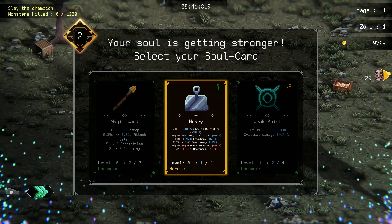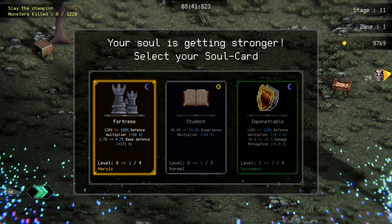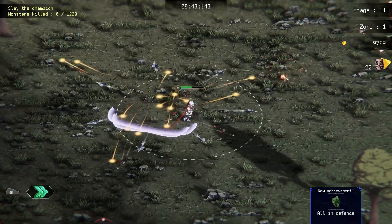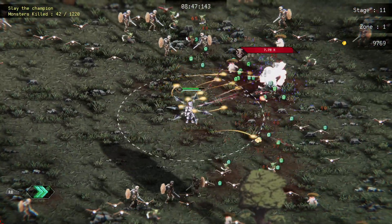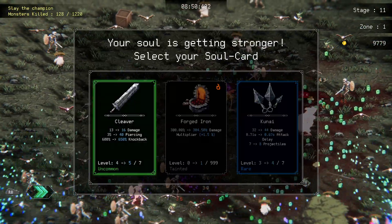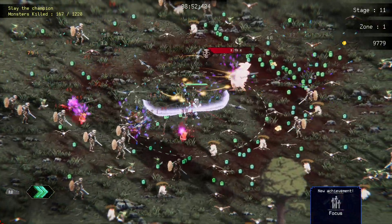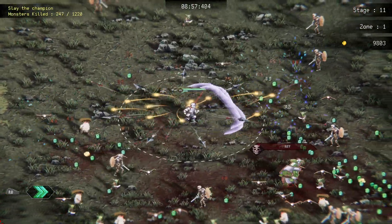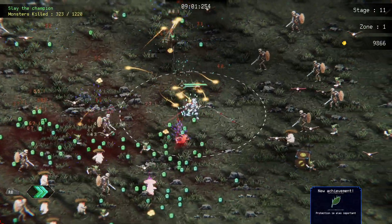We get projectile speed and movement speed down — I can deal with that. Defense multiplier, base defense sure — all in defense. So we've got to slay the champion but I don't think that's going to be too much of an issue. Go cleaver focus. What's in here? Just health. There's the champion gone, by the way — protection is also important.